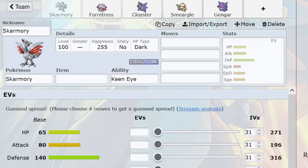Skarmory — specially defensive — with Spikes, Whirlwind, Protect, Toxic: the classic set. You can start throwing in moves like Taunt to prevent other Spikes, but if you're using Taunt Skarm, it's more to delay other Spikes early game than to use it as an outright prevention method.